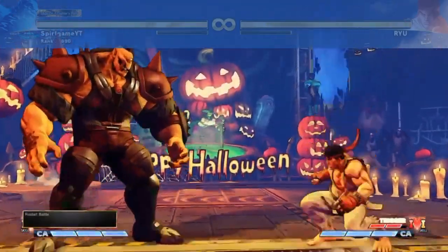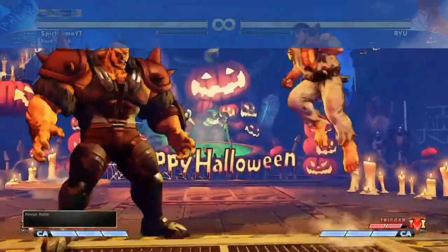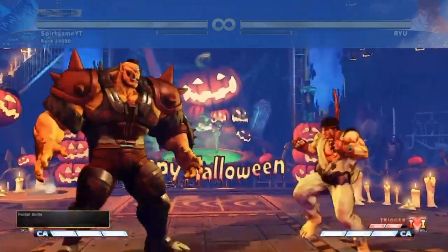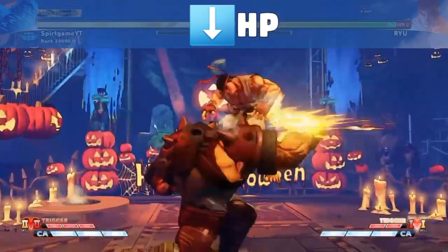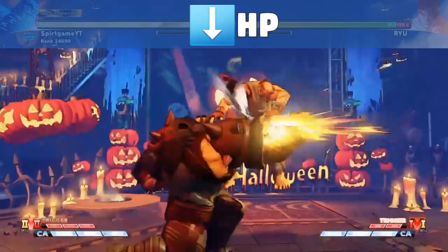Abby's stand medium is not a great anti-air either, although you can get lucky, but Abby still has some buttons that are great anti-airs. Starting with his crouching hard punch — this button has lots of priority and will win you the trade most times.